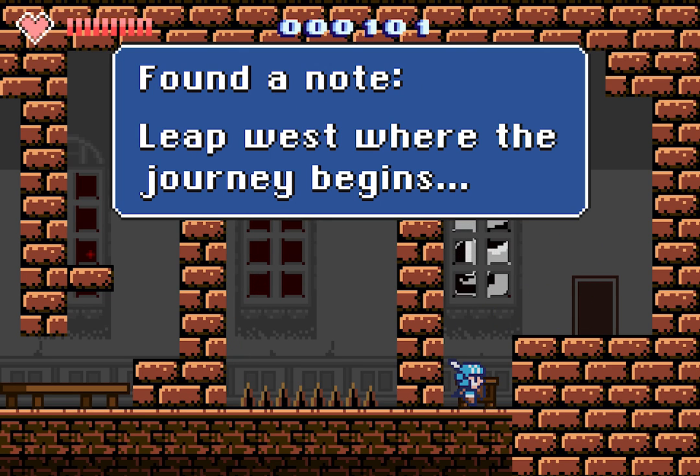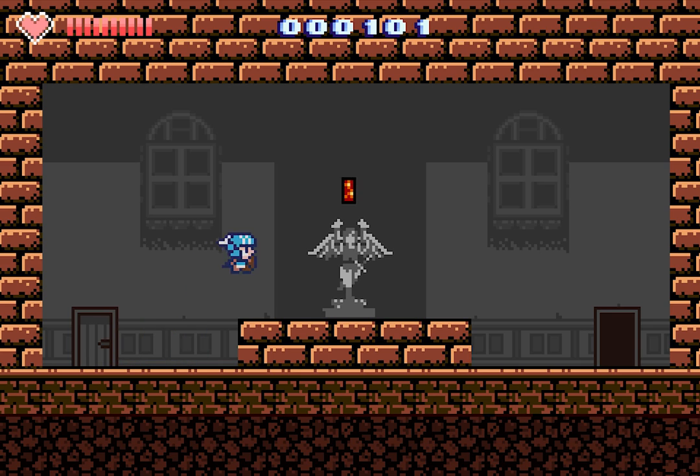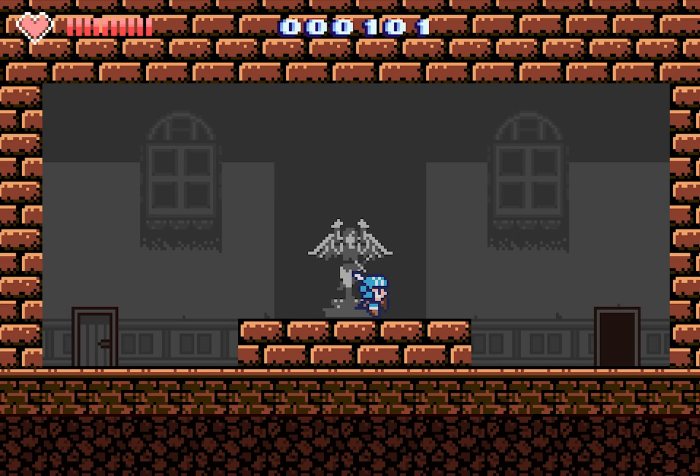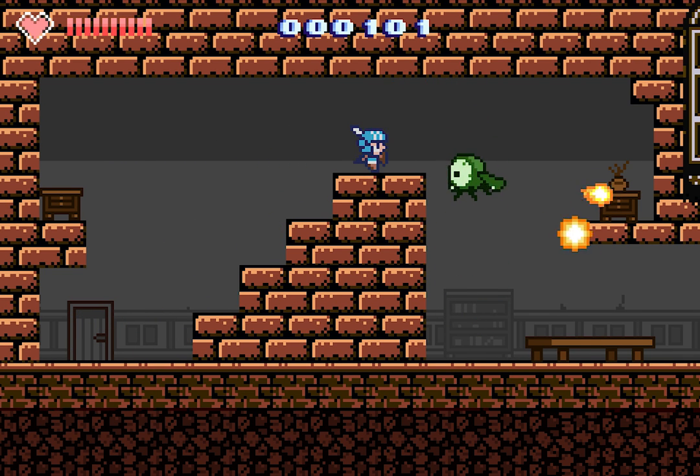'Leap west where the journey begins.' I should have tried to jump left. Like a save point? 'Eruption — charge, then release the attack button.' Nice! I've got a charge attack! That's kind of ridiculous — it just kind of throws up a bunch of useless fireballs. I fully expected that attack to kill that monster, but no.